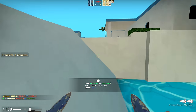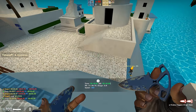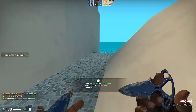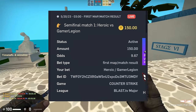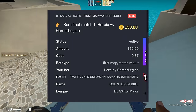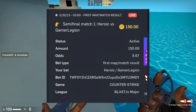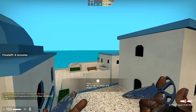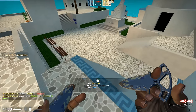Neok opens up CSGO Roll and there's this match coming up — Heroic versus Gamer Legion. We both think that Heroic is going to beat Gamer Legion without a problem. So we put a bet in that the first map is gonna be for Gamer Legion, and then overall Heroic's gonna come back and take the W. But somehow we messed up — I guess we fat-fingered it and put in the exact opposite. So Heroic would win the first map, which they did, and then Gamer Legion would win the overall. I only put in 100 bucks on this and Neok did 50 bucks, but the odds were 9.67. We were so dumb that we thought it was a glitch, but we just messed up.